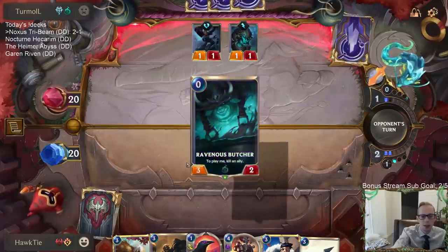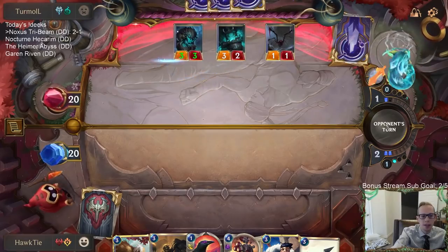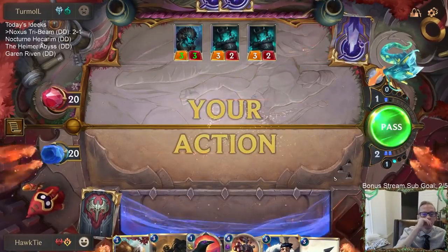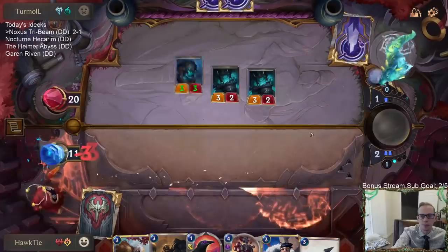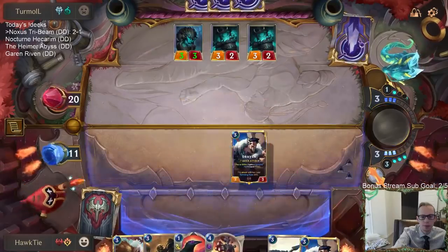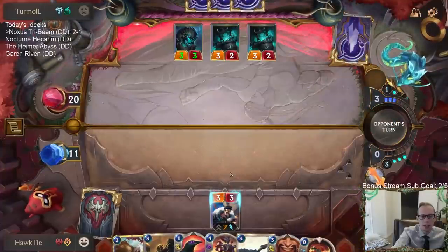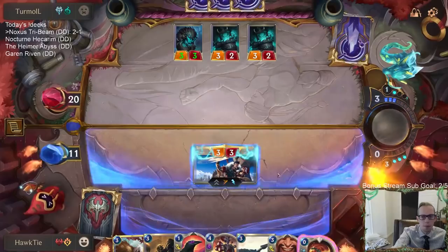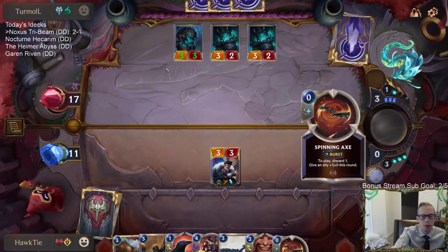Ravenous Flock has looked pretty terrible, but to be fair I haven't had Ravenous Flock with the Stun card. Our hand may be a little slow being all three mana cards. Maybe a tad slow here. Draven makes a lot of sense to play to unlock Whirling Death for whenever they attack next turn. Turn two, nine power is always pretty good — attacking for nine on turn two, not bad.